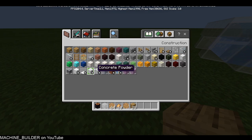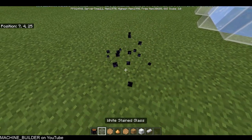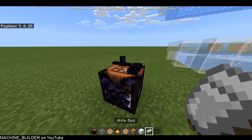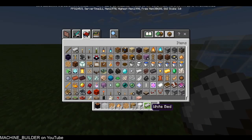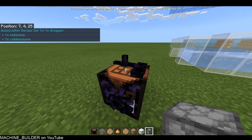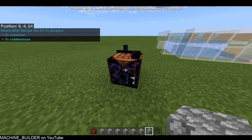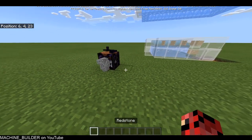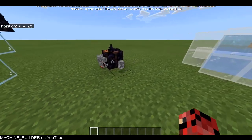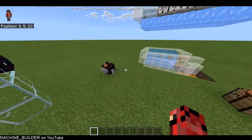I'll try white bed — well, it's not a valid recipe apparently. If you interact with it and nothing appears in the chat, it means it's not a valid recipe. But can I craft a dropper? Yes — one redstone and seven cobblestone. Let me grab those: one, two, three, four, five, six, seven. That will just craft a full stack of droppers by itself, which is cool.